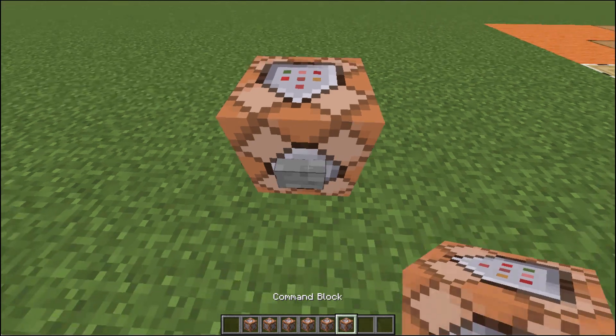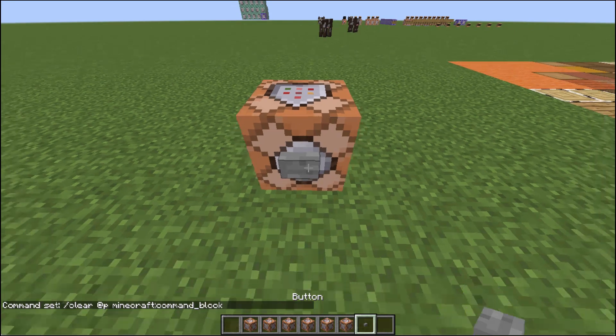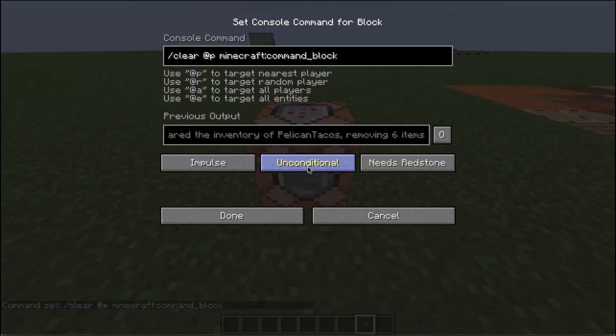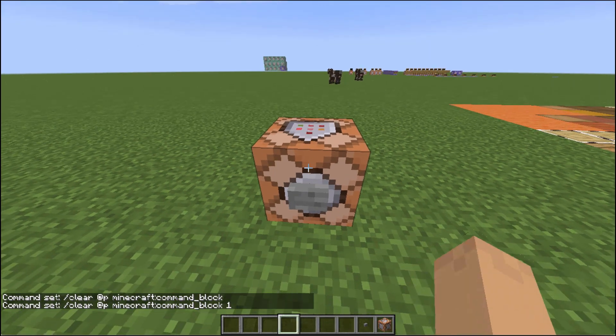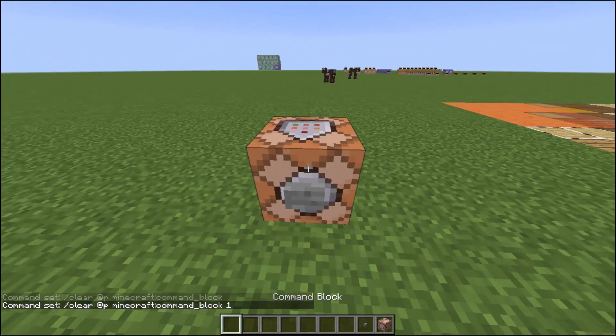I'm going to give myself a few more Command Blocks and a button. I can come in here and clear myself of — let's see — we're going to clear @P. What do we want to clear myself of? Let's get rid of Command Blocks. So if I do that, we activate it, I hit the button, and I've cleared all my Command Blocks. Let me just keep giving ourselves more buttons and Command Blocks.